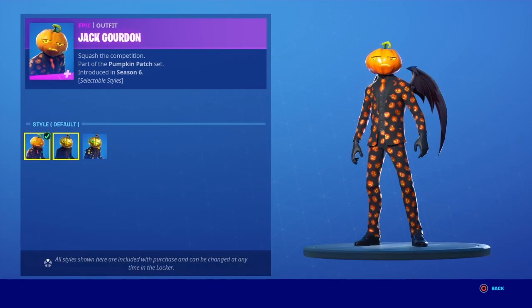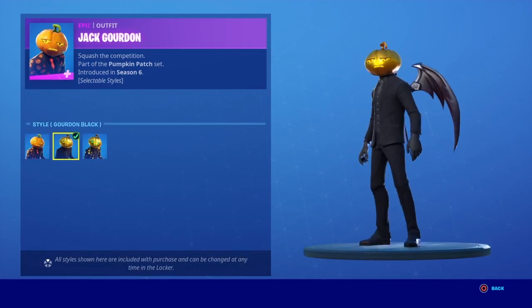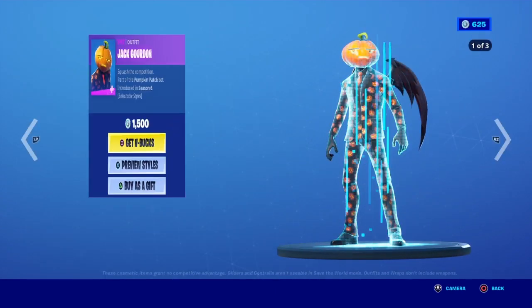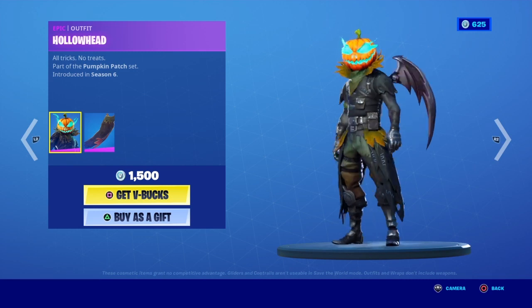Then we've got Jack Cordon — sorry if I'm saying these names wrong. He has a style with a golden hat like a golden pumpkin, and then he has a golden pumpkin with glowing eyes, and then he's got Hollow Weed.